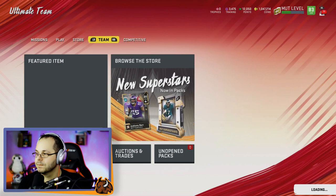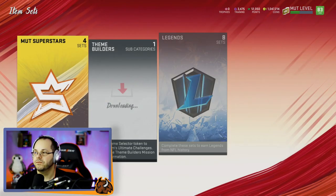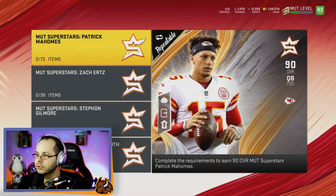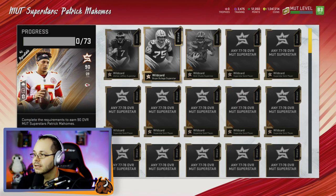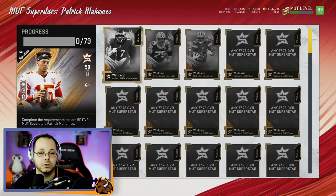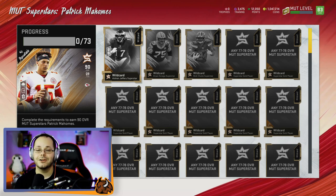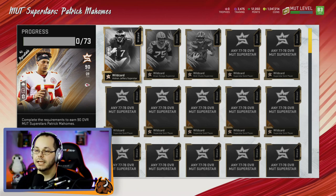Let's go over to the sets and I'll show you what I'm talking about. For Mahomes, I did him earlier today and he cost me almost zero coins. You need Alshon Jeffrey, Brian Bulaga, and Nick Chubb superstar. If you pull those out of the packs, great — throw them in here. If not, go ahead and sell whatever else you pull, or use that to throw into the sets.